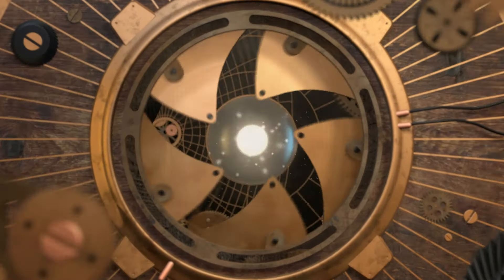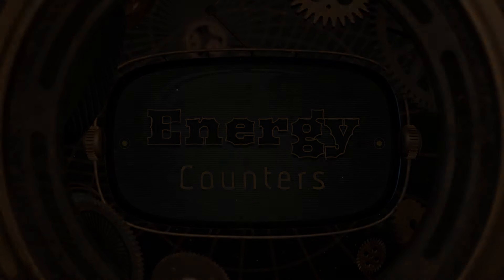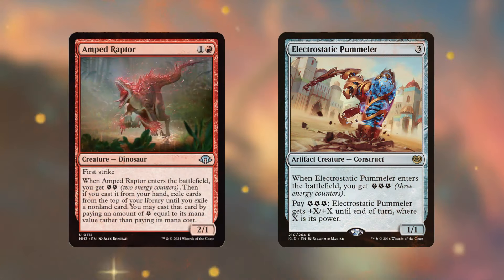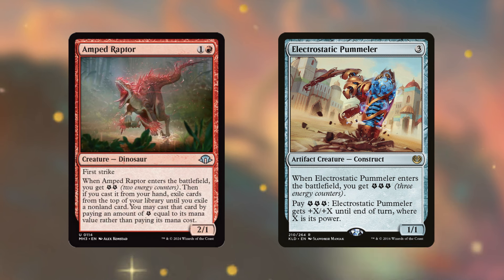I first want to discuss energy counters, mainly because our commander synergizes with them. Surprisingly, a lot of creatures enter the battlefield with energy counters — for example, Amped Raptor and Electrostatic Pummeler. I like both options; Amped Raptor a little more personally, as it has a cascade-like effect when you pay into energy on cast. Electrostatic Pummeler enters with three energy counters and if you pay three energy, it gets +X/+X until end of turn where X is its power — so the more energy you have, the bigger the threat.